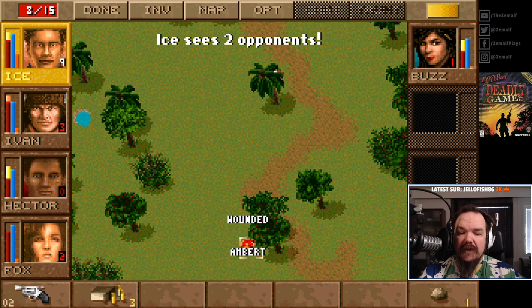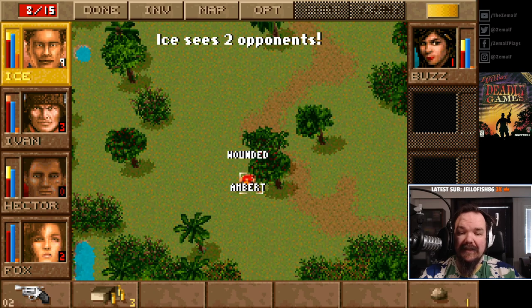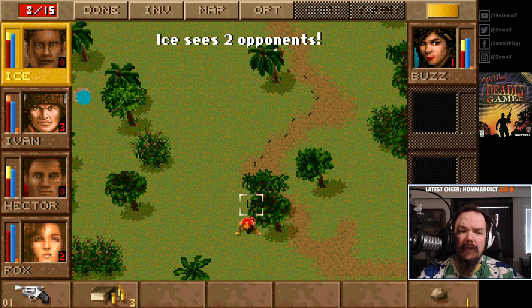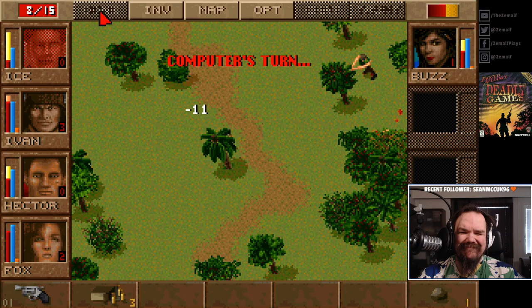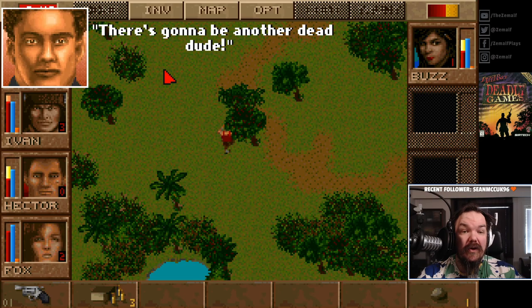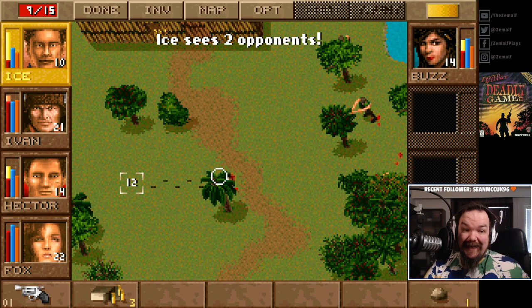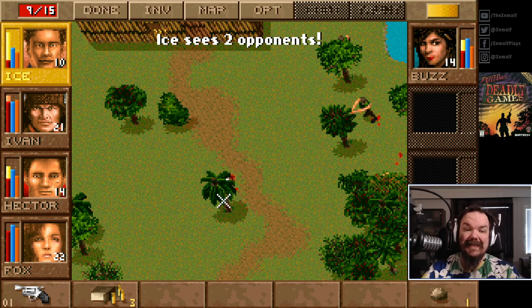Do I just shoot this guy and accept that I'll be shot? Because if I go here, this guy will still shoot me and might hit me through the bush, and then the other guy will shoot me as well. But I have a chance of actually taking this guy out. I think I'll do that - did I crouch down already? Ice is taking several for the team here. There's gonna be another dead dude. The elite AI is way too elite - they are just not missing their shots at all.